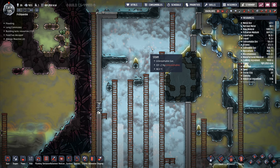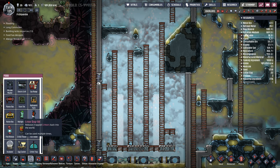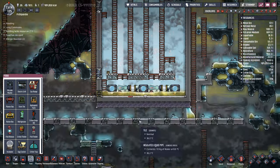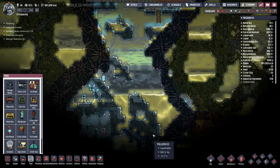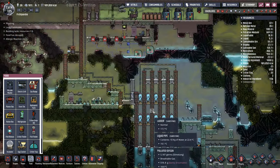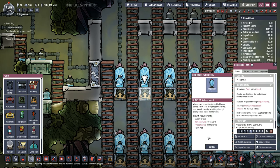I'll take the lock off that bad boy right there, and then I'll go here — hydroponic farm tile right there. Do I actually need water to run to grow the wheeze warts? That's the next thing — did I need water coming in here? Internal temperature must be between minus 60 and 95, so it's going to be too hot.